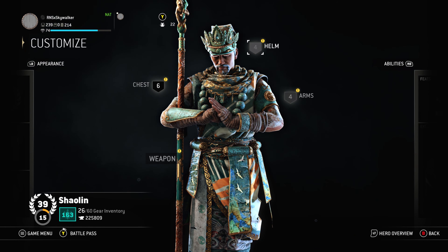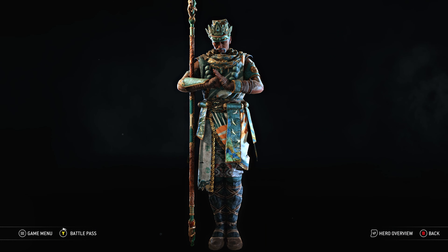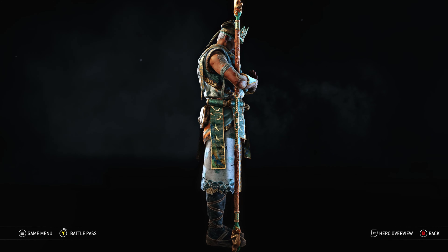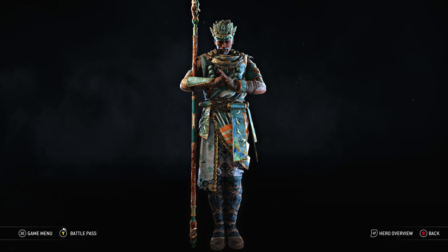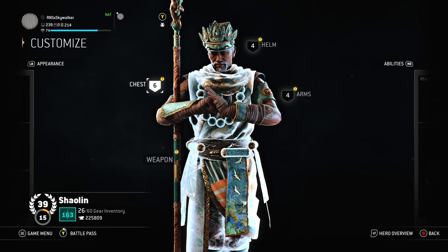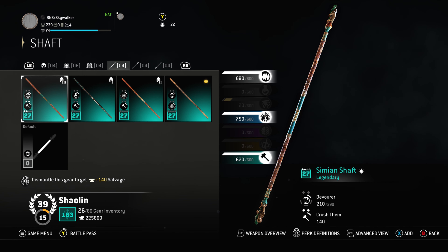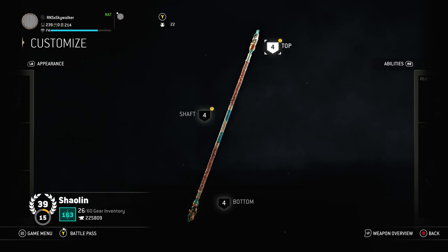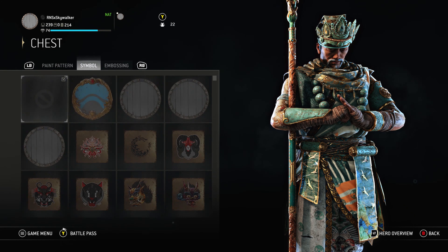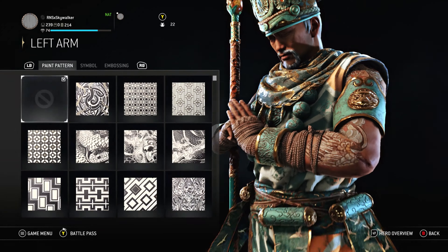Let's go to the third loadout. This is full Lusition — the helmet, chest piece, and arms are all Lusition, all the same. I'll just show you the helmet just in case you don't believe me — Lusition, all the same. Full Lusition. This outfit is really really good especially with Verdigris, because the corroded armor looks really really good with the green scrolls and the gold. The staff I use is Simian Staff — always. I always use Simian Staff. For the chest: paint pattern Incalescent Memory Three, nothing else.